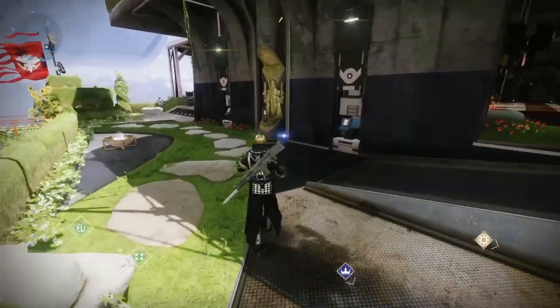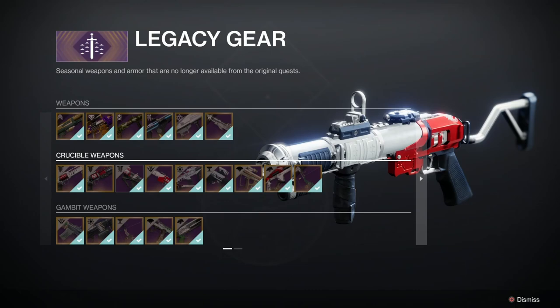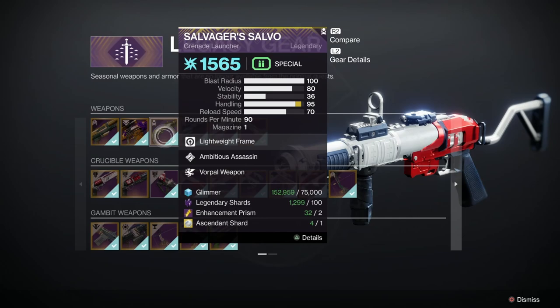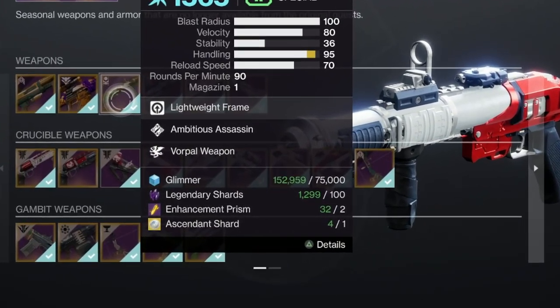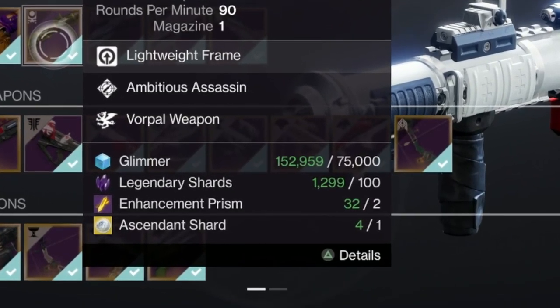So obviously you're going to want to get this. Come to the Monument to Lost Lights in the Tower, go to the Legacy gear there, and you can see it along the top with all the past seasonal weapons. It's going to cost you 75,000 glimmer, 100 legendary shards, two enhancement prisms, and one ascendant shard. That's a bargain, if you ask me, because it's bloody brilliant.